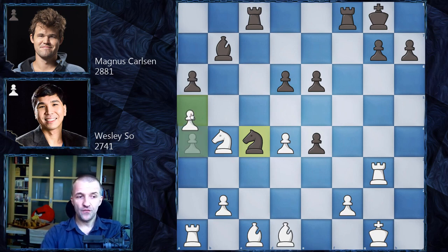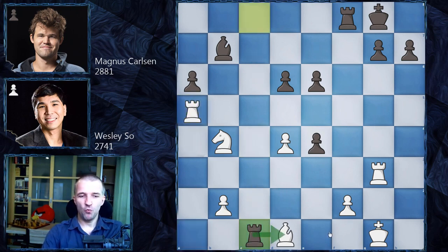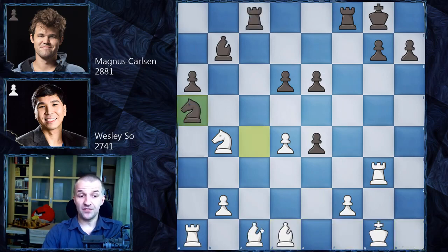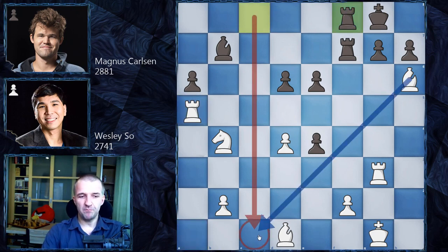But Wesley So went for a5 — not only blocking the a5 move but also setting up a very interesting trap. It looks like Magnus could take this pawn because the rook is a defender of the bishop. The problem is if the knight is taken, then black will win two of the bishops. So king f1, let's say rook d1, and black would win the game with two extra pawns — so you cannot play that. But white also has another move: bishop h6. Now g7 is also attacked. If black doesn't defend it, the knight is gone.